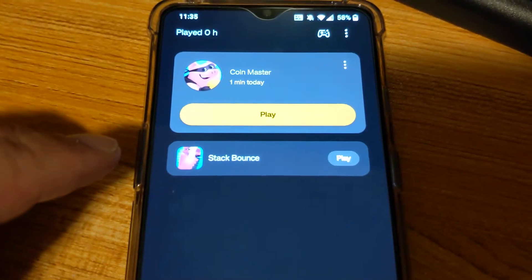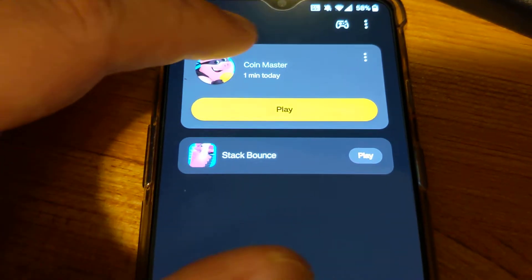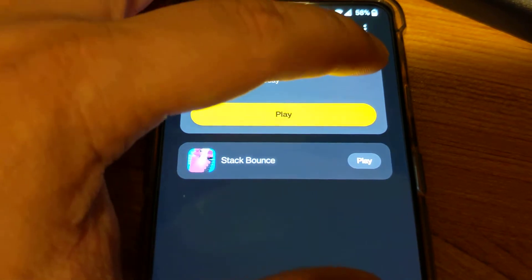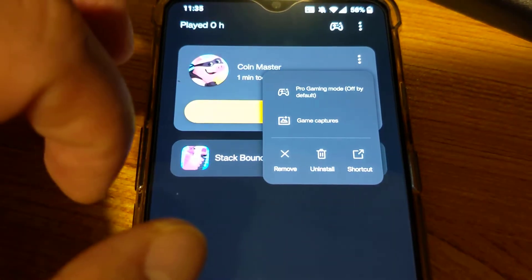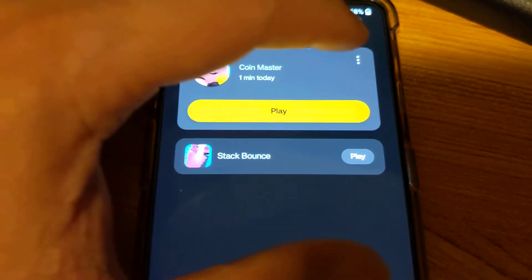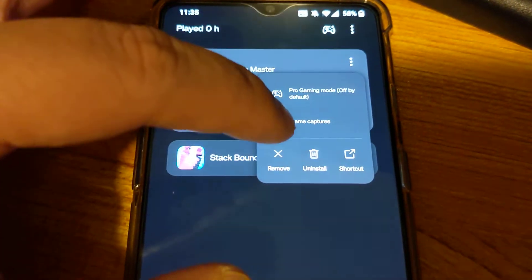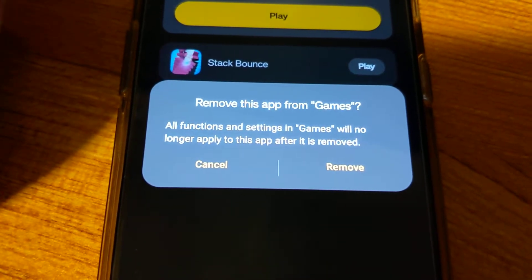It opens up the screen and now you can see there's Coin Master and there's the three dots over here. If you click on the three dots, it has the option to remove. So you just have to find the game in Games, click on the three dots, and click remove.